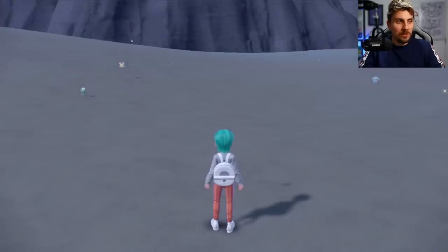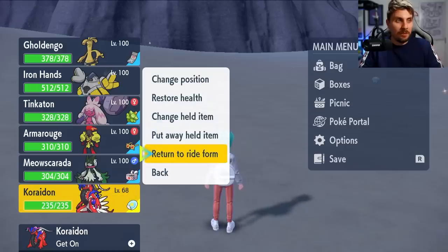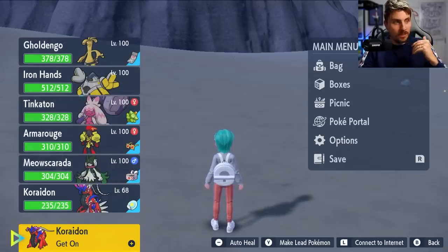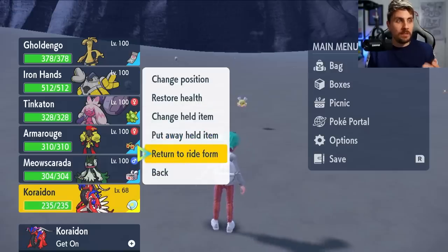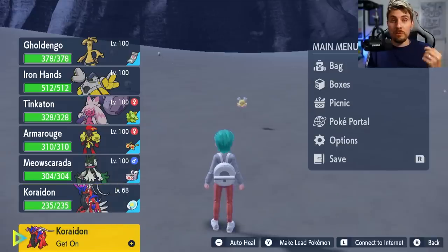Then what we want to do is come over to the Koraidon we've just put in - the duplicated one - and say 'return to ride form.' That will happen, and then the other Koraidon will move into your party. The duplicated one will move to the ride form. So once you've got that duplicated Koraidon in your party and given it an item, come down and say 'return to ride form.' Now the original Koraidon is in our party and the duplicated one is the ride Pokemon.